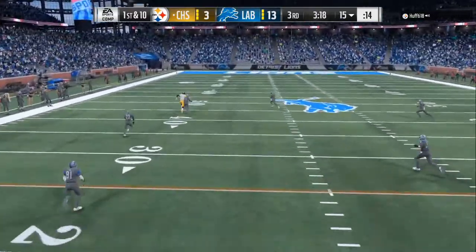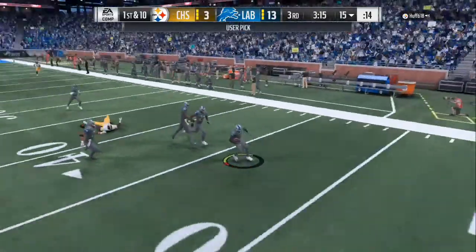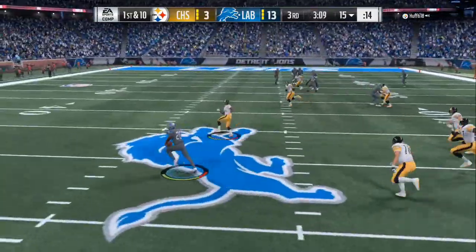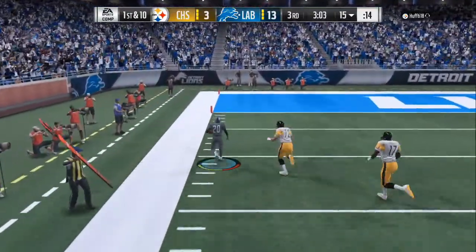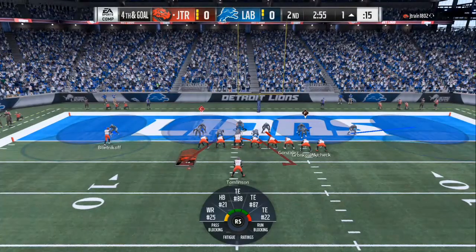They also dropped some key dates for Madden 19: MUT 19 on 5/28, gameplay preview on 6/4, enhanced control on 6/9, franchise on 6/11, presentation on 6/18, and graphics on 6/25. The release date is 8/10 — that's way earlier than it used to be. You can get it on 8/7 with the Hall of Fame edition, and then early release on 8/4.